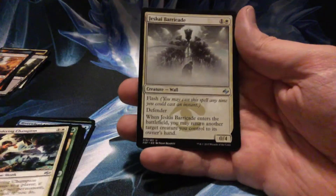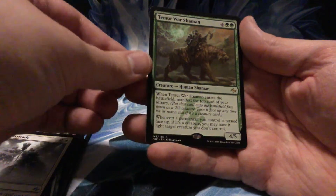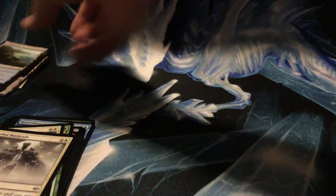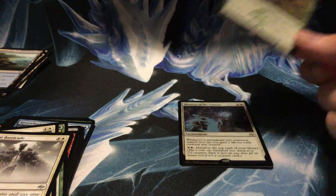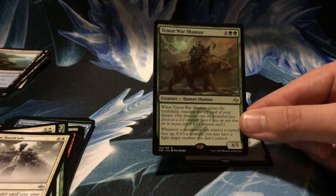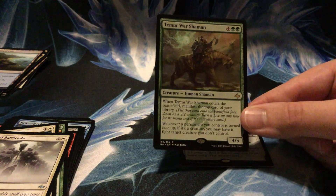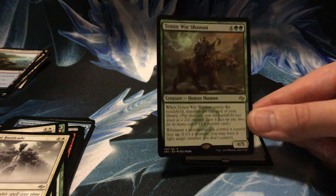Abzan Beastmaster, Wandering Champion, Jeskai Barricade... and a Temur War Shaman — hey, foil rare! Alright! Both my Fate Reforged packs had foils. Temur War Shaman: six drop for four/five — when it enters the battlefield, manifest the top card of your library. Whenever a permanent you control is turned face up, if it's a creature, you may have it fight target creature you don't control.